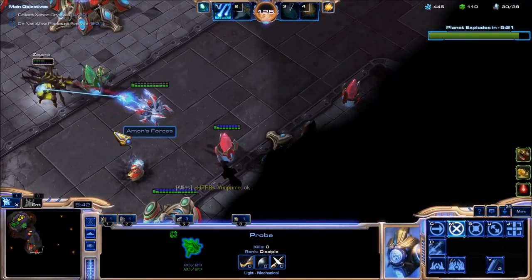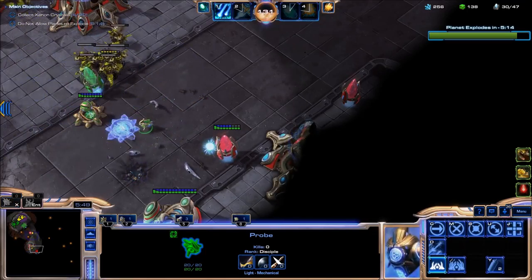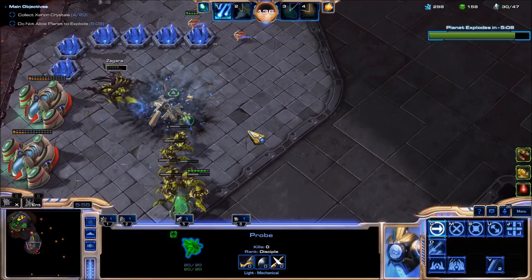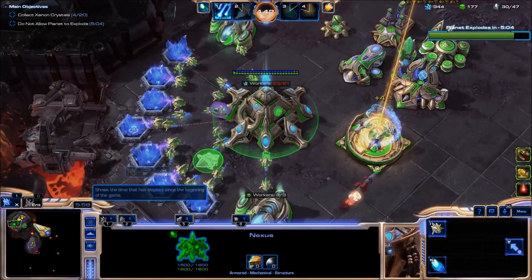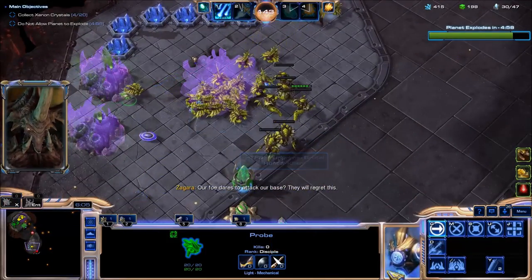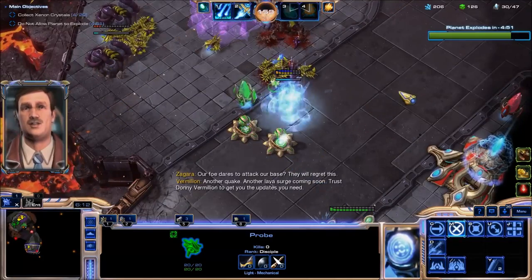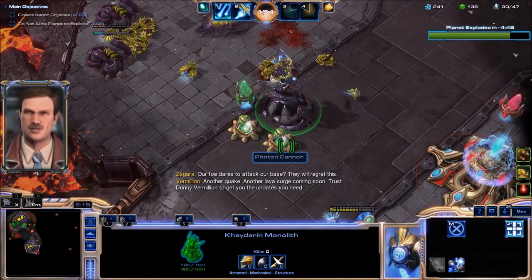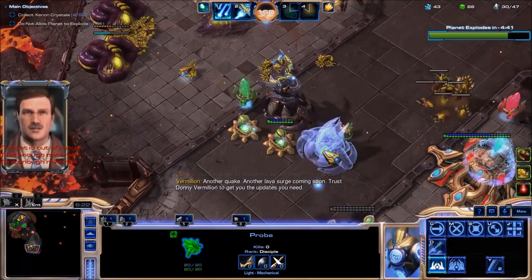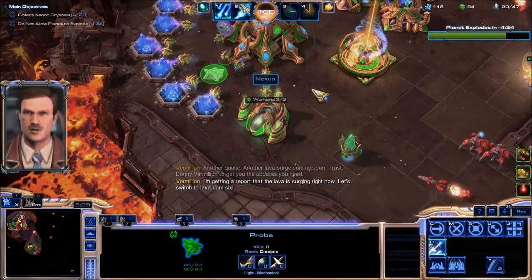So as you can see, in the very first Chrono Boost we are already getting the second Spear of Verdun upgrade done. Let's help out our ally with a Photon Cannon here to help kill that thing. Ally's going to take this base — he's gonna get more aggressive in pushing. Trust Donny Vermilion to get you the updates you need. I'm getting a report that the lava is surging right now — oh wait, they're already into my base.